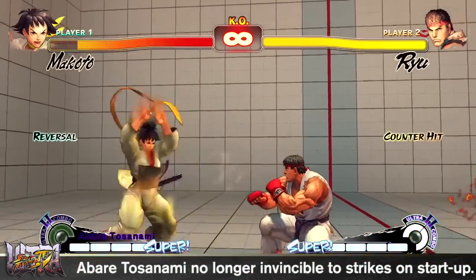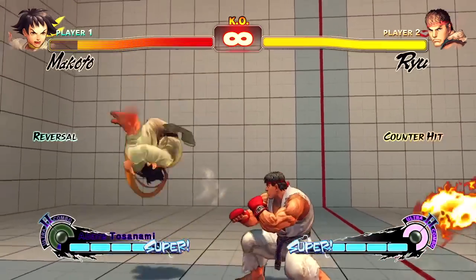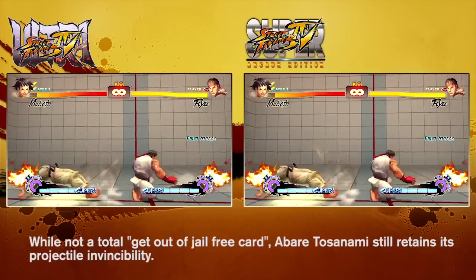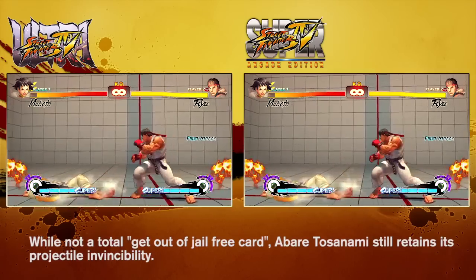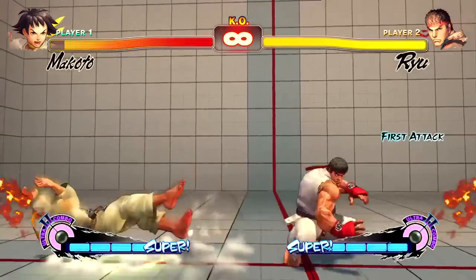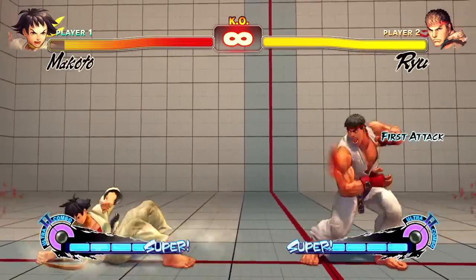Makoto's Abare Tosanami Ultra was created with the idea of giving Makoto a way to fight projectile characters. The way it has been more commonly used, however, was to avoid pressure and get out of jail free. This has since been adjusted with the removal of the attack invincibility from the start of the Ultra. However, she still retains the projectile invincibility.